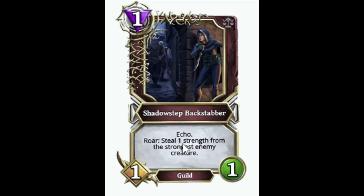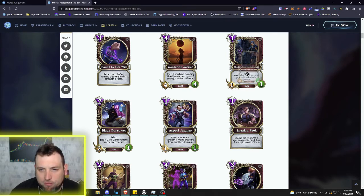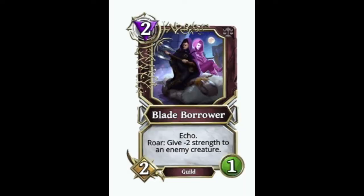Here's an interesting one: one mana 1/1 Shadow Step Backstabber with Echo. Roar: steal one strength from the strongest enemy creatures. He's actually stealing strength, which is going to give Light decks a lot of headaches. It also has Echo, which means you get a creature in your hand — usually a slightly weaker version. I'm wondering if they put Echo on here to indicate that this is one of those cards you get from playing a stronger creature's Echo.